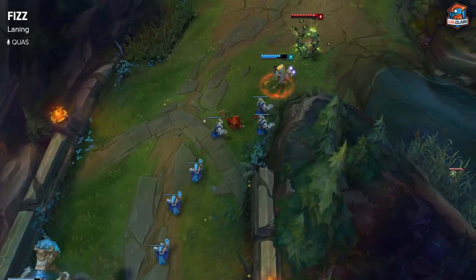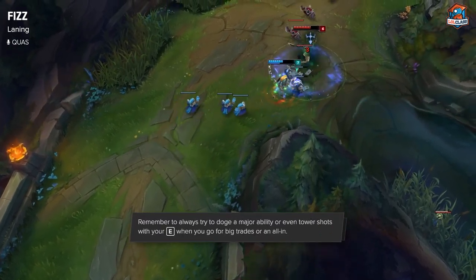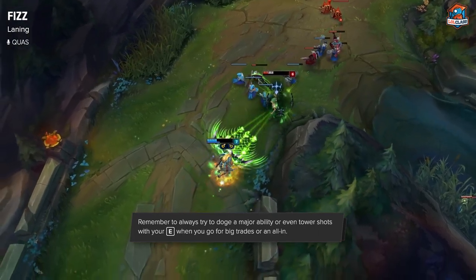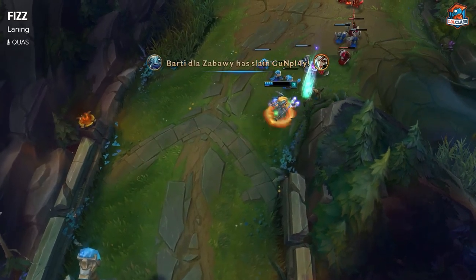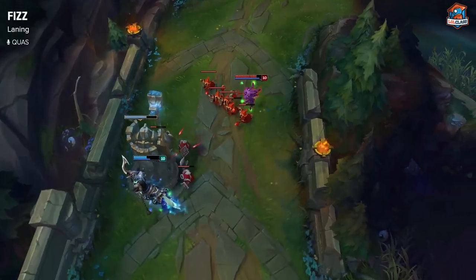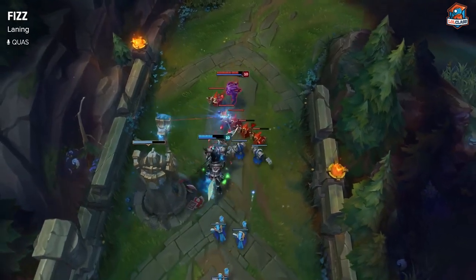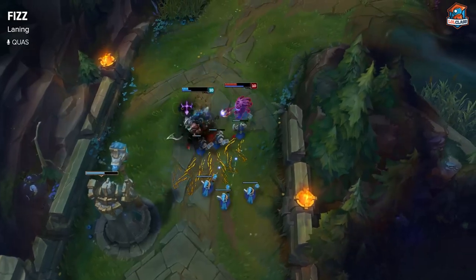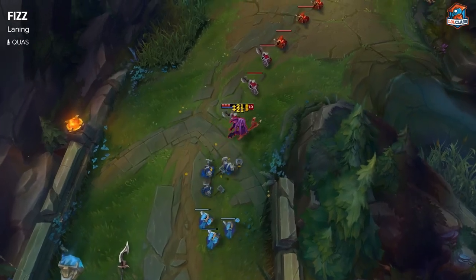My number one tip for Fizz would be: a very important thing to win all-in trades is always making sure that you dodge an ability with your E. You can win a lot of trades if you dodge a major ability. For example, if you're playing against a Hecarim and you dodge his ultimate with your E, you'll definitely be ahead in that all-in. This same applies for a lot of other matchups, like dodging a Riven ultimate. Always keep an eye on any ability you can dodge with your E — you should always try to get it done so you come out ahead in 1v1s.